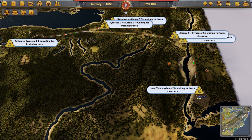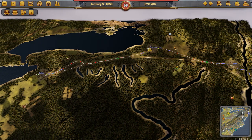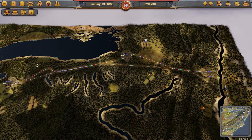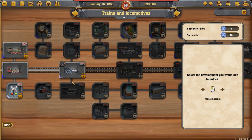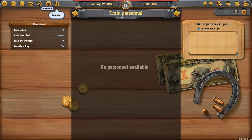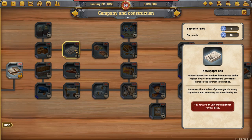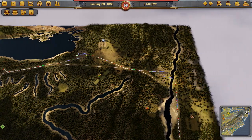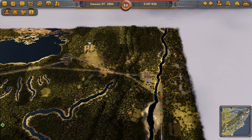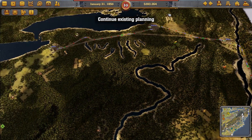We'll leave that building in the background while we accumulate the money needed. While waiting, let's talk about research. We're going to beeline for technologies that boost passenger numbers in our cities: express trains, then protective wall and newspaper ads. All three provide an extra 8% each, totalling a 24% increase, and that is really going to help with the amount of passengers travelling from New York to Buffalo.